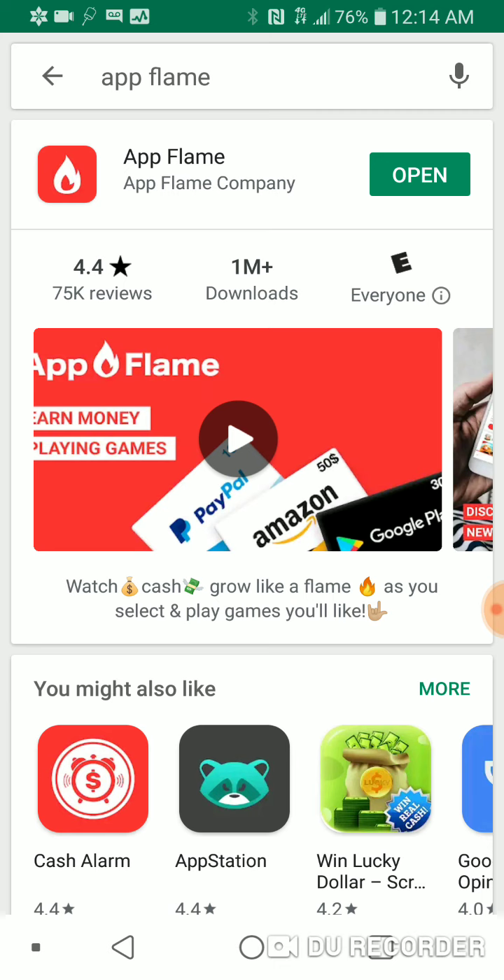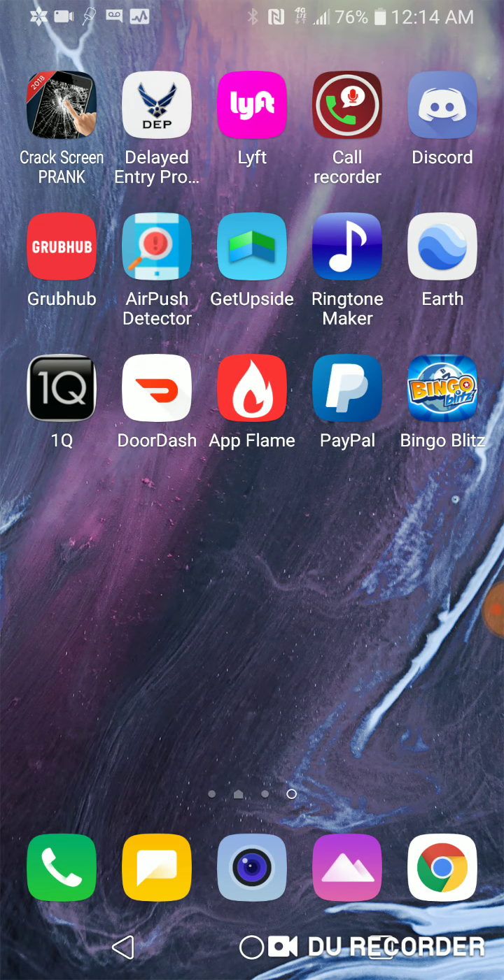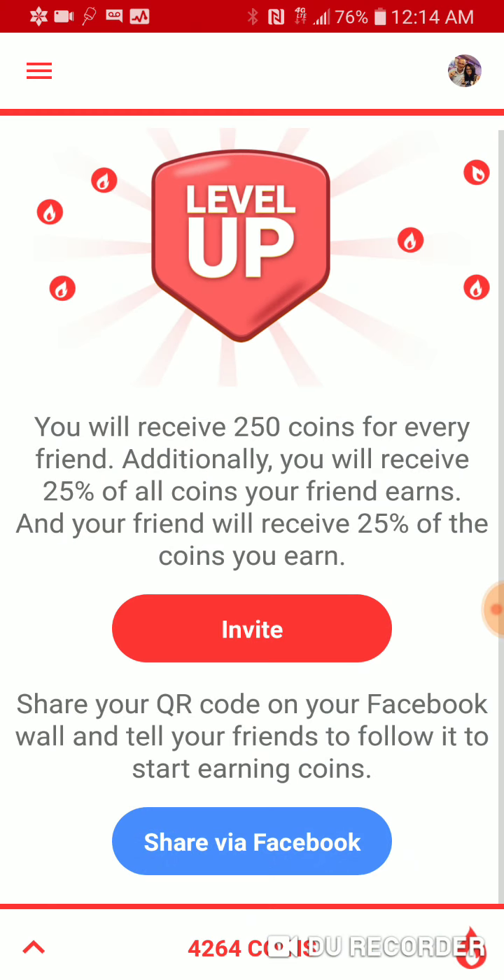So you go to the Play Store and you get this app right here, it's called App Flame. You download it — obviously I downloaded it, that's why it doesn't give the option to. Then it'll be on your home screen, that's what it looks like right there. So you open up App Flame and they give you a certain number of coins every time you play a game.